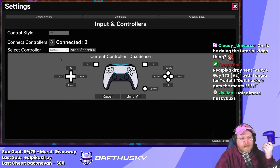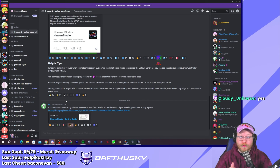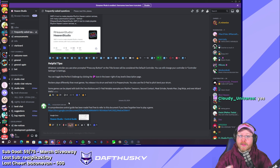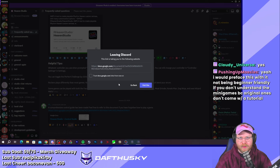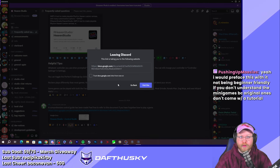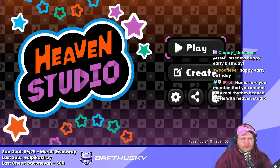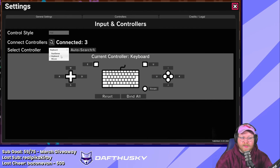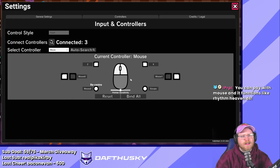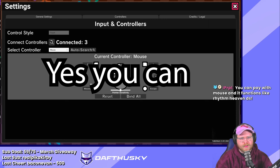Right now I'm using a DualSense plugged in via USB to my PC and it works fine. If you want to know if your controller is compatible with Heaven Studio, the devs have put out a control guide — I'll link that in the description. You can also use keyboard and set your own bindings, as well as mouse. You can apparently also simulate DS touchscreen controls with this.